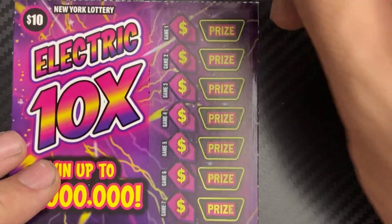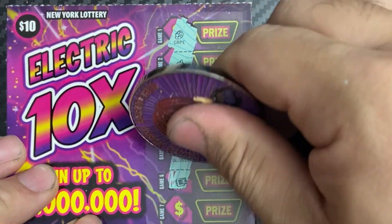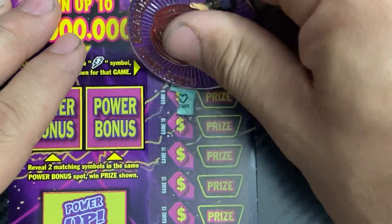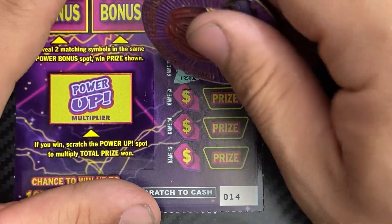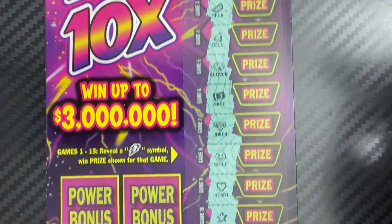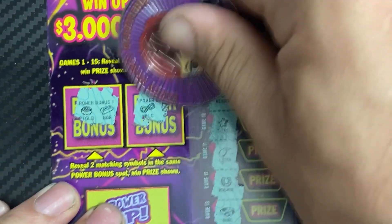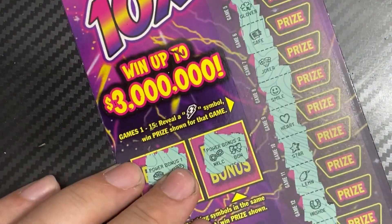Now ticket 14: grapes, bananas, melons, bell, clover, safe, joker, smiley face, star, lemon, horseshoe — three more: ring, wishbone, and an end. No bolt symbols at all. Power bonus: pot of gold, bar, necklace, and a bow. The multiplier was 1x. We struck out on the Electric 10x tickets.